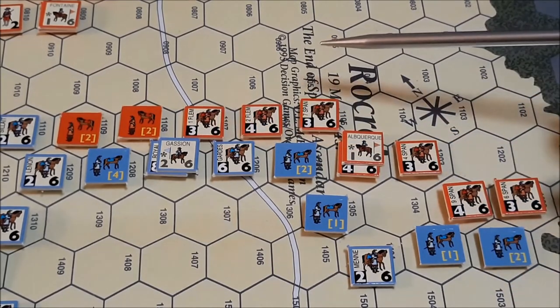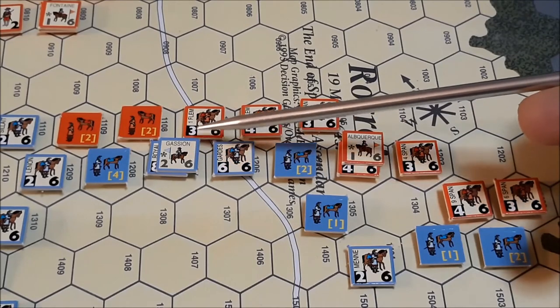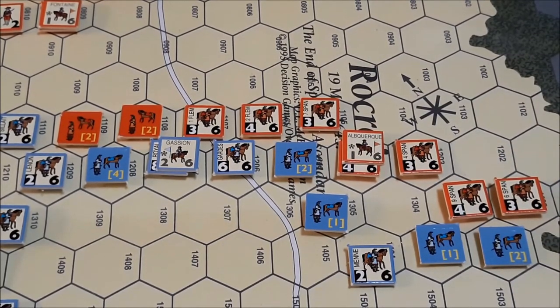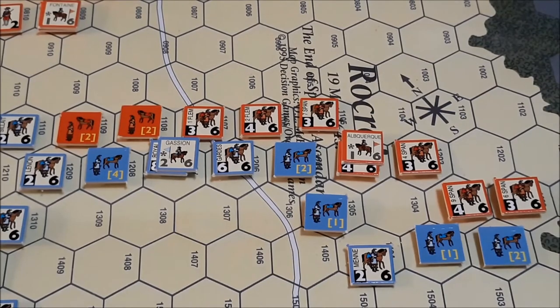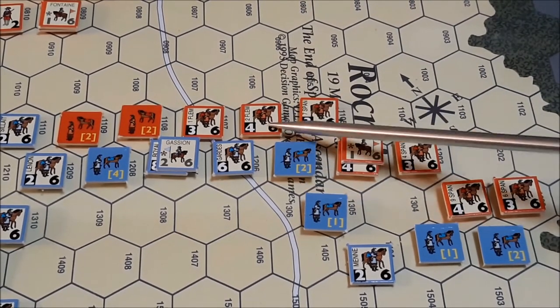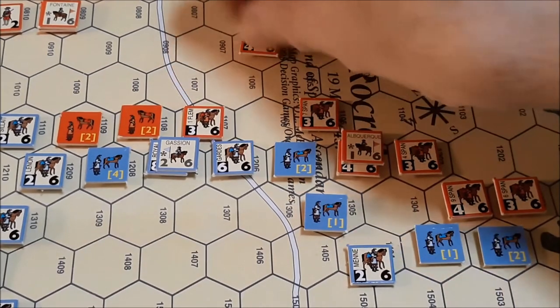This is going to be a rough attack here. I guess we'll attack here at 1 to 2, and we'll attack here at 1 to 3. Do you round off to 1 to 4? I know you round off in the defender's favor. Being math challenged, 10 to 3 is 3 to 1 — I'm going to say it's a 1 to 4; if it's not, you can correct me. But first, we're going to do the 1 to 2 between those two units. We rolled a 5 — 5 is attacker disrupted. That's unfortunate.